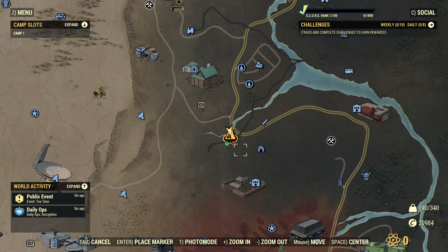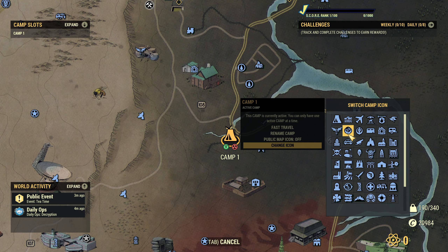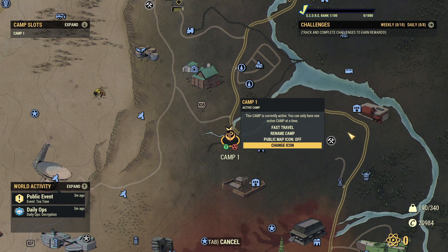You can see I've currently got a load of stuff on sale, which isn't really relevant because we're on the test server. We've also got a couple of new icons underneath that can be toggled on or off depending on your preference. The one on the left indicates whether or not you've got vendors present, and the one on the right is whether or not you have a shelter present. If I click on this, you can see the new widget — there's the fast travel option, I can rename the camp, I can turn the public map icon on and off so whether or not people can see it, and I can also change the icon. There's a whole raft of these available — some Fallout 76 based, some based on all the games. The character is embracing the Brotherhood of Steel at the moment, so let's slap that icon on there. It's nice and easy to change.